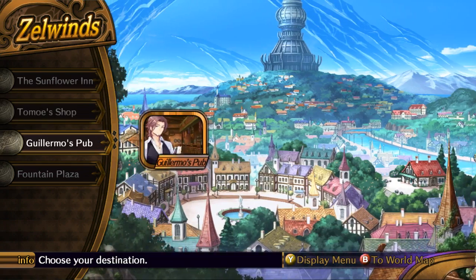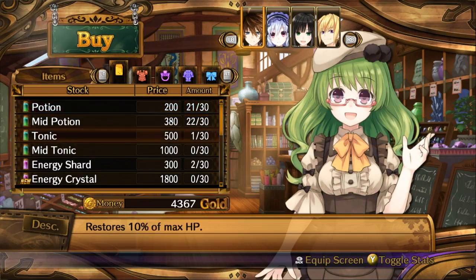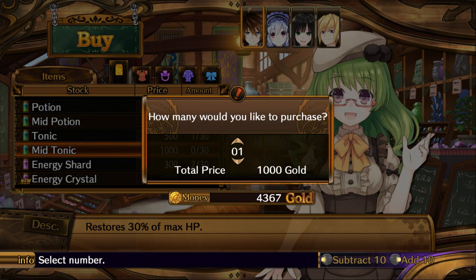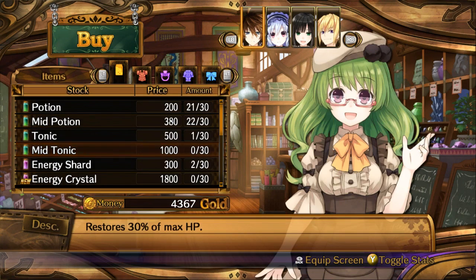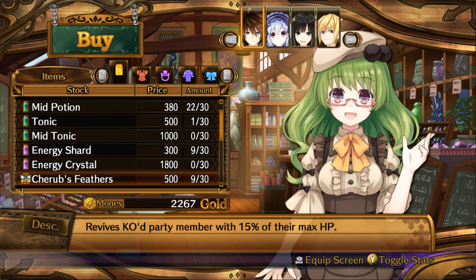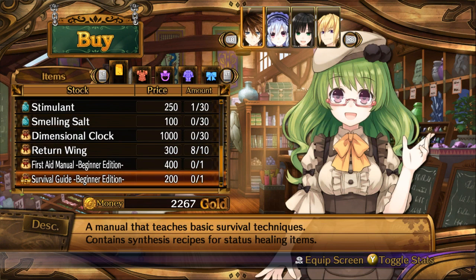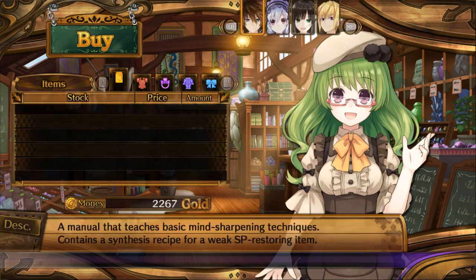I think we should probably buy more potions — my bad, guys. We might as well buy — oh my god, this is so expensive. I was gonna buy this and give it to the quest giver, but I don't think that's enough to cover the funds. So first things first, I want more SP potions basically.